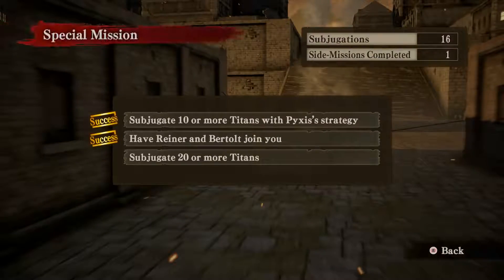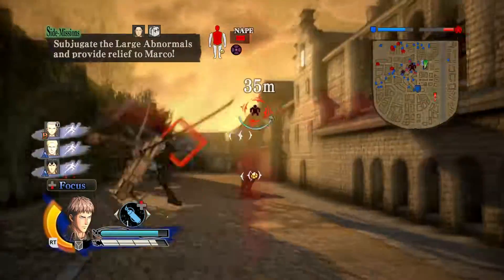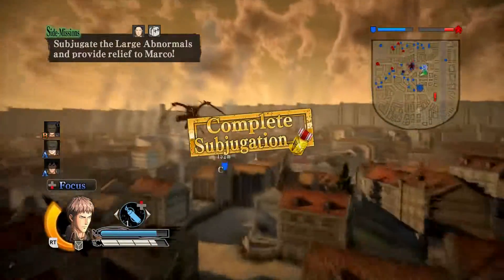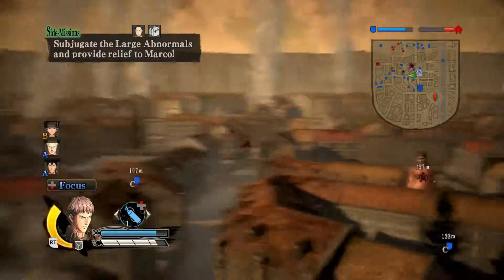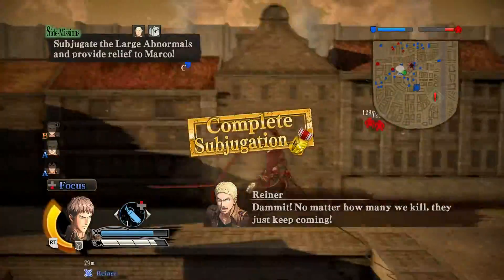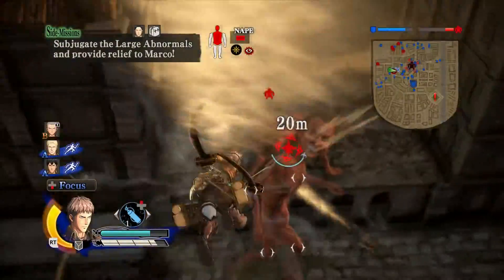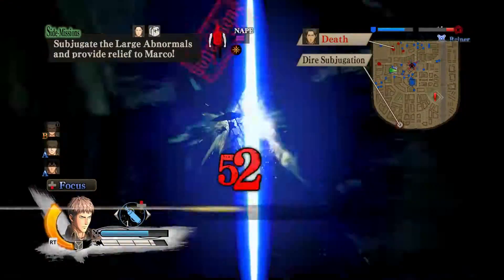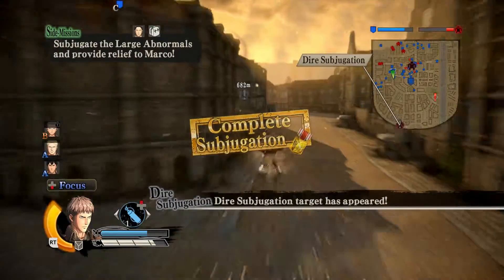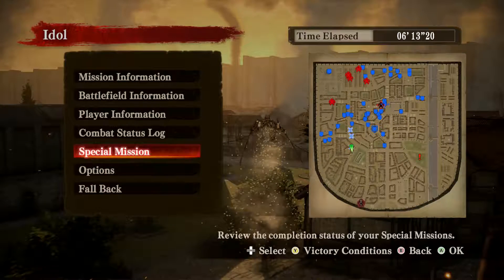Let me just check if I've subjugated 20. The reason it hasn't appeared yet is because I haven't subjugated 20. So as soon as I subjugate the 20th titan, the dire subjugation target should appear. That's all missions complete. You don't need to watch me battle the dire subjugation target — as you can see, he is down in the south.